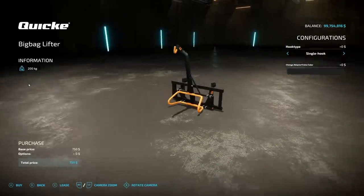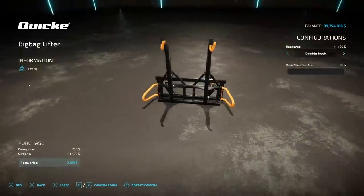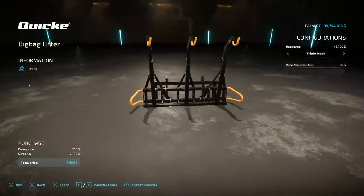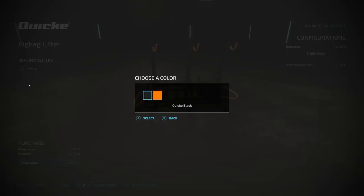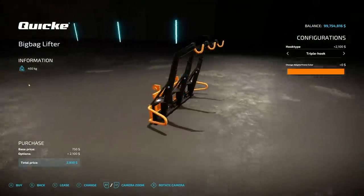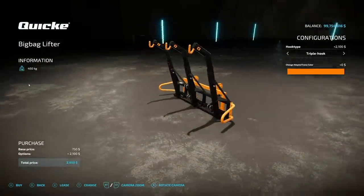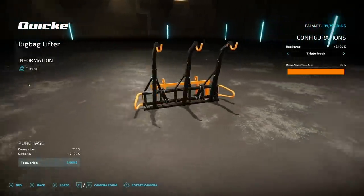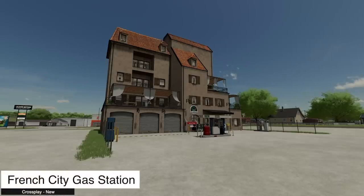Next is the Big Bag Lifter for wheel loaders — works with wheel loaders only. It features a triple hook for big bags, which is unusual. Not much customization, but you can choose single, double, triple, or maybe even quadruple. Doesn't cost too much.